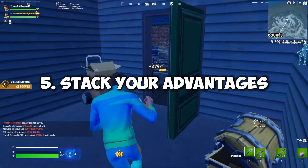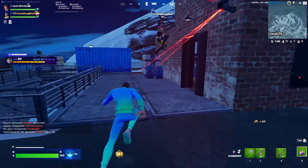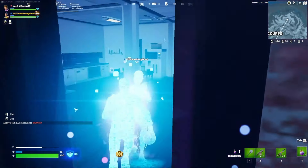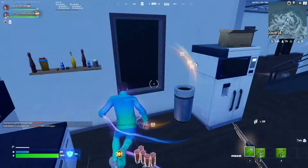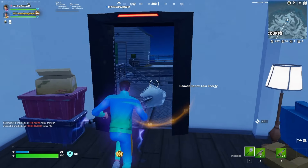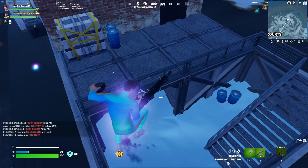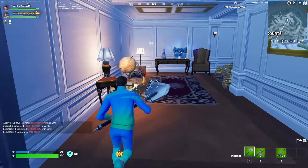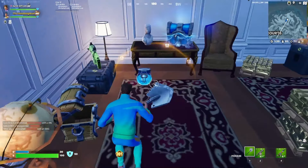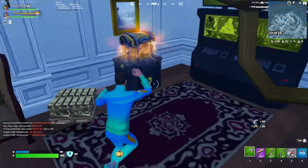Point number five: stack your advantages. Now that we've out-dropped our opponent, won our off-spawn fight, efficiently looted, and gotten the forecast tower, we can keep stacking these advantages throughout the rest of the game. From here, we can play for something like dead-side zone, go for our cash, or even the island spawn — but those are probably things to discuss in another video. I really hope this video helped you improve your off-spawn fighting. Please take a moment to like and subscribe if you're not already, and most of all, good luck out there.